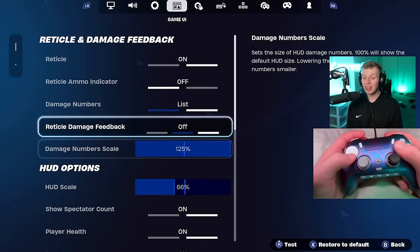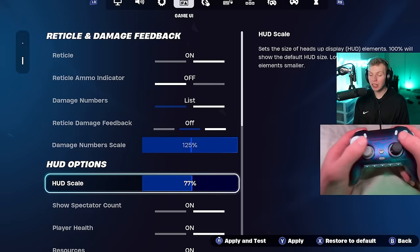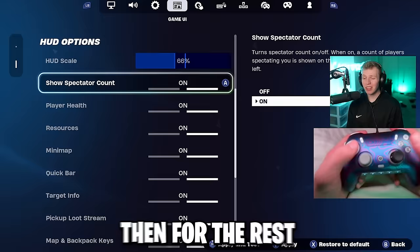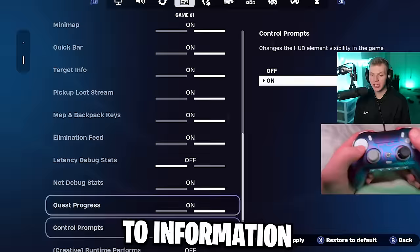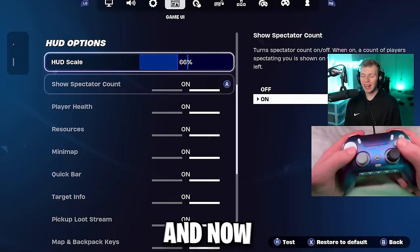Reticle damage feedback I also have off. Damage scale numbers I recommend turning up as high as possible, because sometimes it's hard to see how much you hit someone for — you want that to be as big as possible. HUD scale I recommend going a little bit higher than I do so you can see your weapons easier, but because I have my face cam here it blocks my weapons, so that's why I have it lower. The only one that's off by default that I like to turn on is net debug stats, so you can see your ping in game.